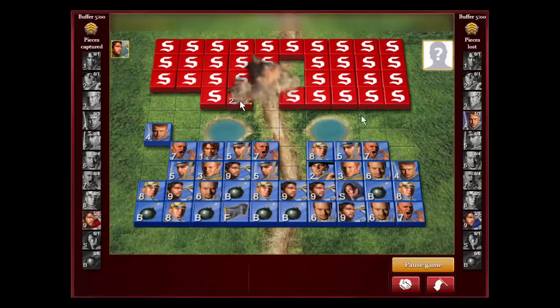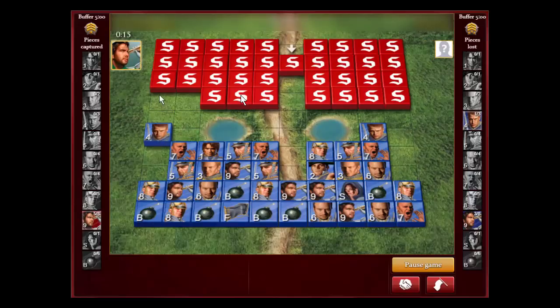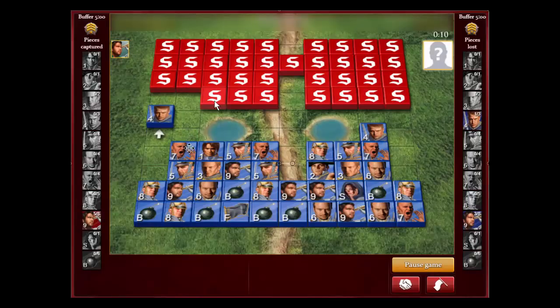We find the general, so we have to remember that. If this was a marshal I would play a normal game, but since it's a general I have to keep attacking with my majors. If a piece slips by and comes down here I can attack it with any of these pieces, but I can't advance with them until my majors are gone or until the marshal is found.